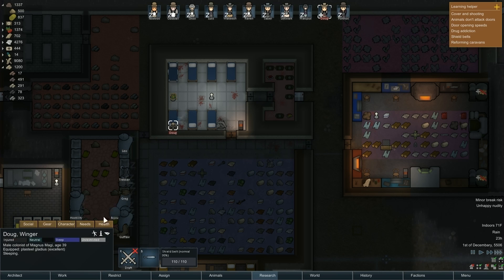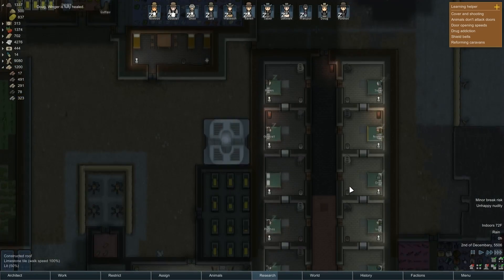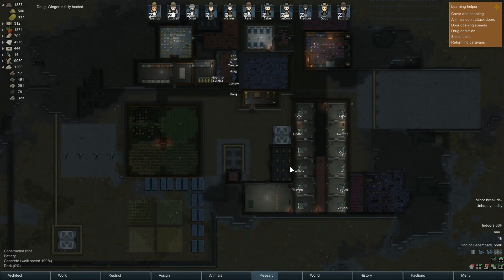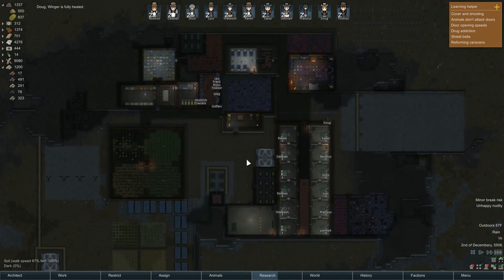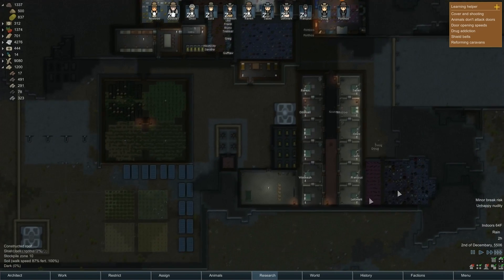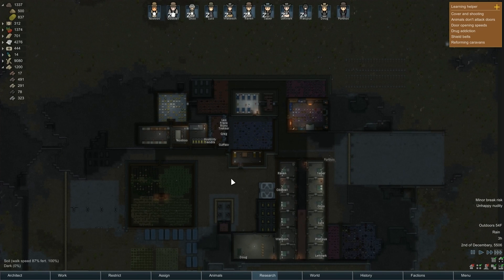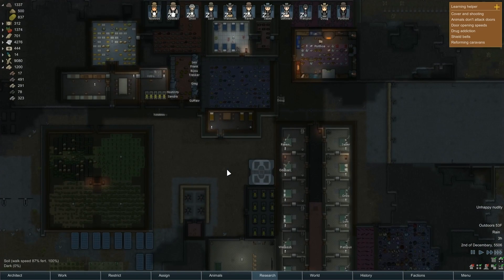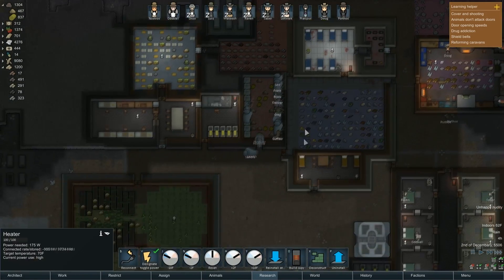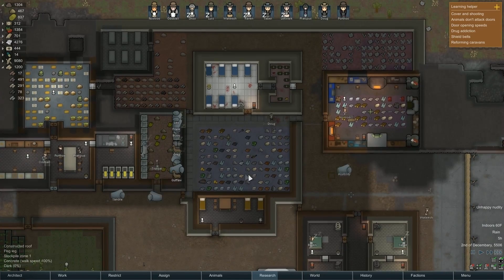Poor Doug got injured again. The orbital trade beacon — I don't know why I get so many breakdowns at this stage of the game, but it's really annoying. The only thing I can think of is I have a lot of items that use components, and everything has like a one or two percent chance of breaking down in a given time period, so with so many items it just feels constant.